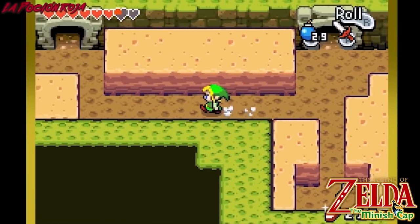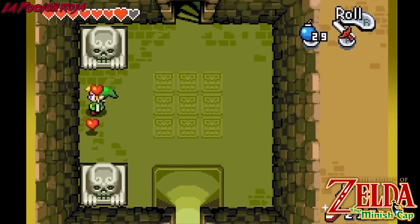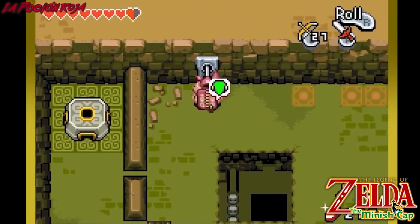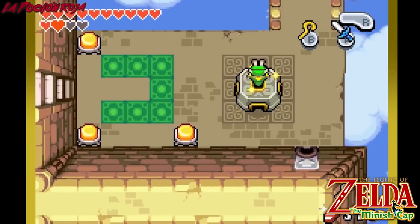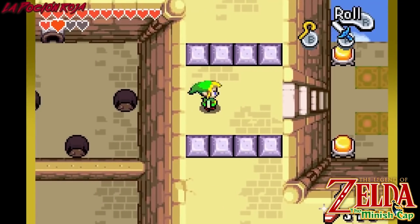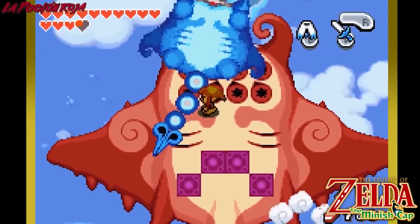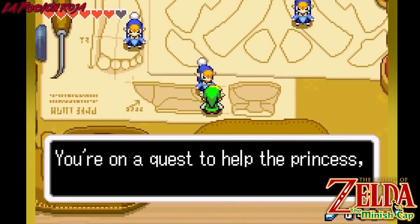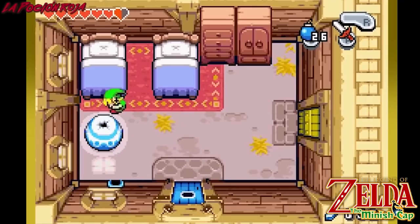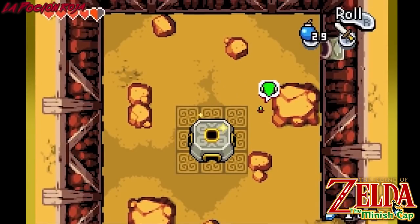El juego que más me gustó gráficamente de esta máquina fue la versión de Capcom de la saga Zelda: Zelda Minish Cap. Aquí se retoma el motor gráfico del Four Swords y se mejora todo, exprimiendo al máximo el hardware. Nos encontramos ante uno de los apartados visuales más bellos que hayan pasado por la pantalla de esta consola, gracias a un excepcional diseño de producción y un genial uso de la paleta de colores. Destacan las rotaciones de sprites en algunos jefes y el efecto de encoger y desencoger a Link, acercando y alejando el escenario, un efecto y un juego realmente preciosos.